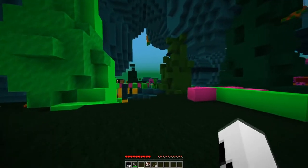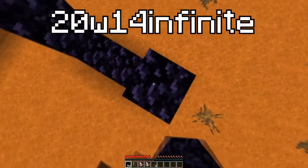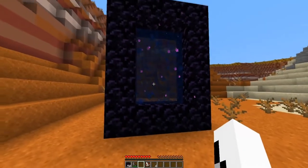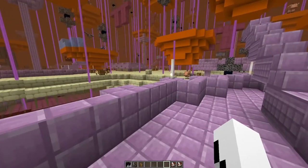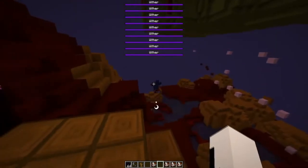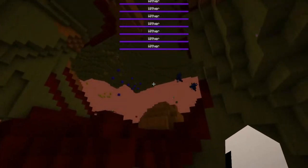If you load up snapshot version 20w14∞, make a nether portal and throw a written book and quill inside of it, it will open up a randomized dimension that will give you nightmares for the rest of your life. Every time you do this, the seed is different too. Apparently Mojang did this as an April Fool's prank — but that's like kicking someone and calling it an April Fool's prank.